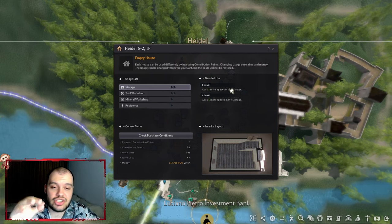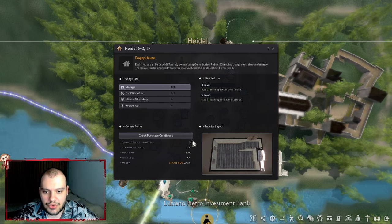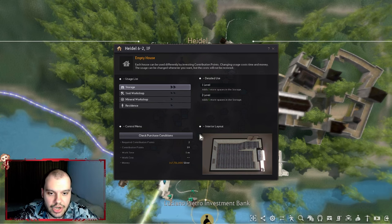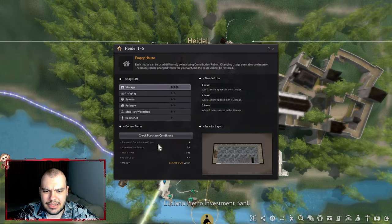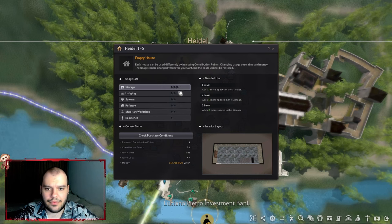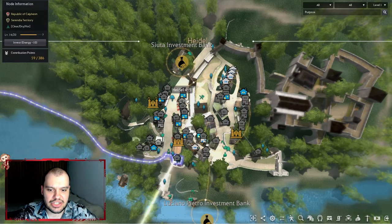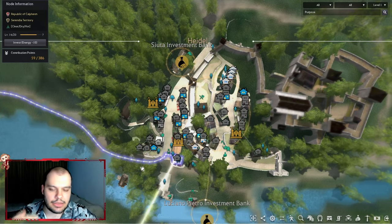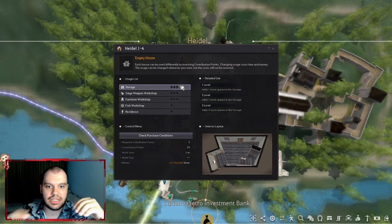When investing contribution in storage, check the ratio of spaces to contribution cost. For example, getting 5 storage slots for 2 contribution points is great, while paying 4 contribution for 8 slots is a slightly worse ratio. Always compare to find the best exchange. Pick one main town, put most of your items there, and purchase storage with contribution until you either pay cash for the rest or have reorganized your inventory.